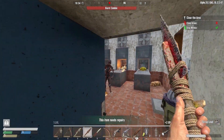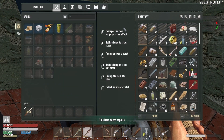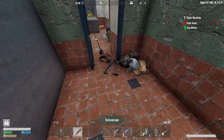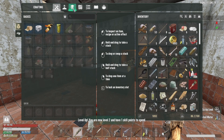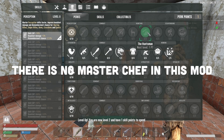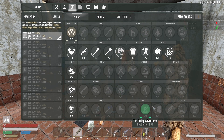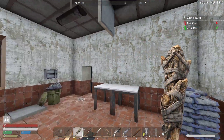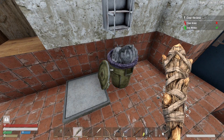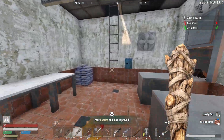Hey buddy - that needs repairs. Give me a second while I repair this. There we go - and we leveled up, that's awesome! Let's take a quick look because I think I need that to go into master chef - which is right here. Huntsman - where is master chef? I thought it was part of perception - it's not. Field medic, pain tolerance, better bartering. We're gonna have to look for it later. I don't know why I can't find master chef but I'm sure I scrolled right by it, I'll look again when we get back to base.